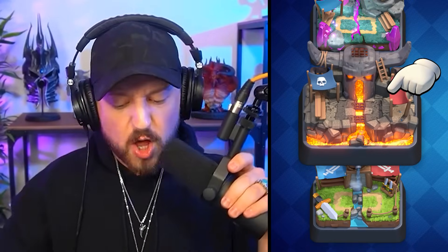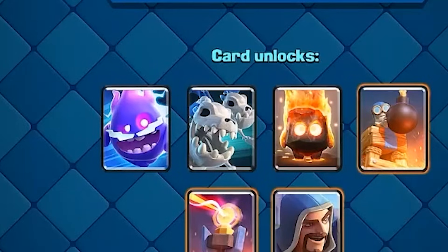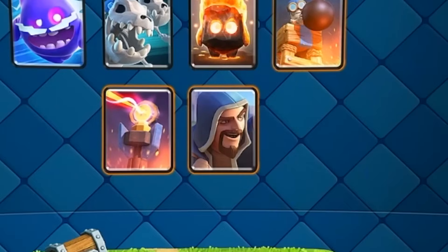Moving on to Arena 4, which unlocks the Electro Spirit, Skeleton Dragons, Fire Spirit, Bomb Tower, Infernal Tower, and the Wizard.